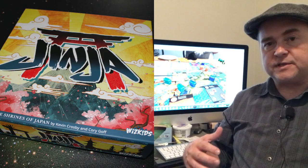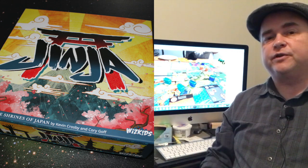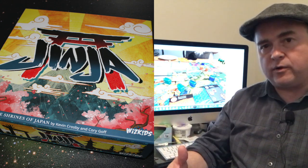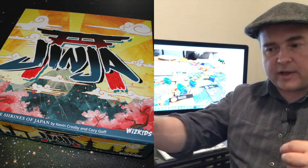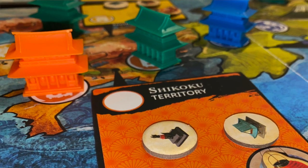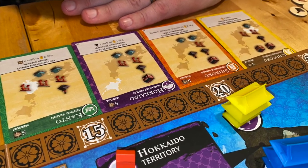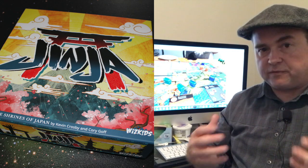Players go around using the various worker spaces, ultimately trying to build shrines using their deed cards. That's going to give you points, but it's also going to give you advantages. At the end of every round, any shrines you have give you the lantern advantage from the area that shrine is in, and you also get to do all the advantages on all of your built shrines — giving you specific advantages in money, resource tokens, and other things that help you advance in the game.